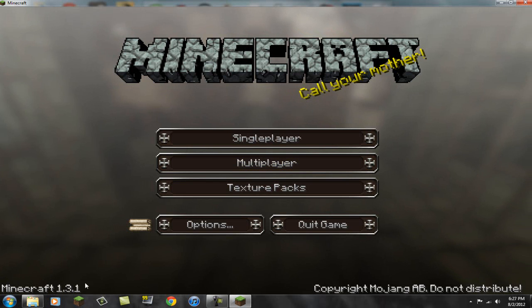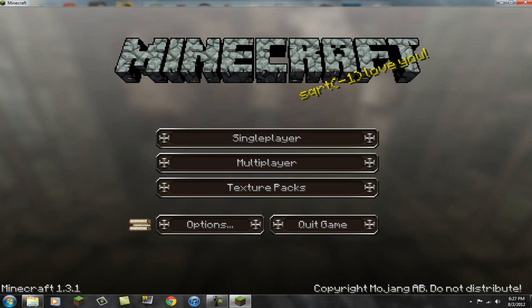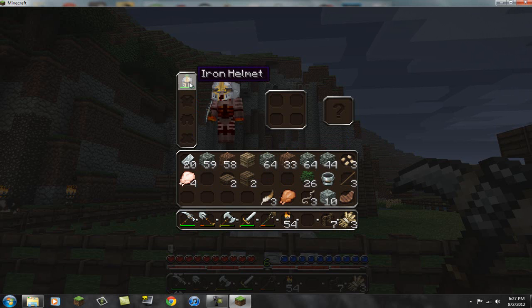You can see 1.3.1 right there. Go to single player, start your game up, and there's my texture pack. And there's my skin right there — you can put helmets on, take helmets off, everything is fine. There's my texture pack that I like.